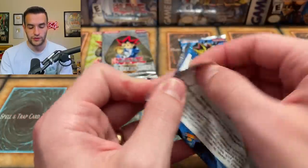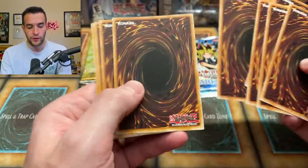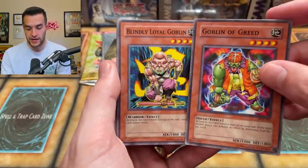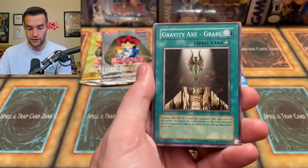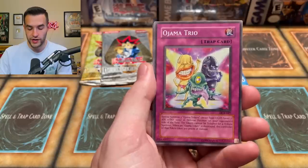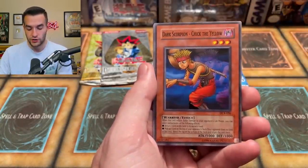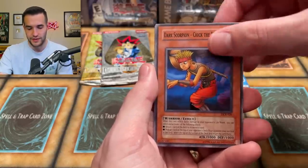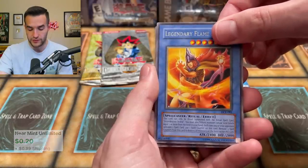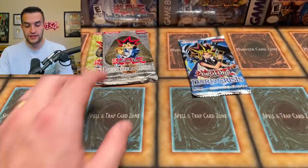Four packs to go. We started off hot three for three, and we have not hit anything since, so let's see if we can break that cold streak. Goblin of Greed, Blindly Loyal Goblin, Gravity Axe Grarl, Staunch Defender, Ojama Trio — interestingly, this was out before some of the Ojamas even came out. Checkmate, Dark Scorpion Chick the Yellow — I think this was limited for some reason. Legendary Flame Lord, so that's no Skill Drain. And we have Shadow Knight Head Archfiend in the foil slot — unfortunately nothing too good there.